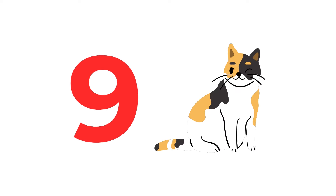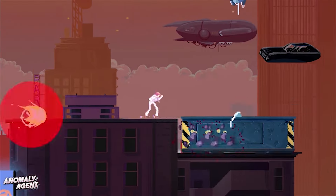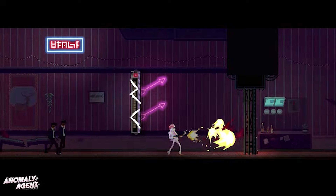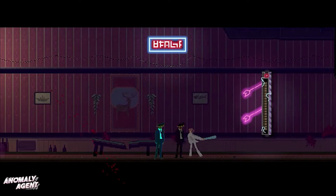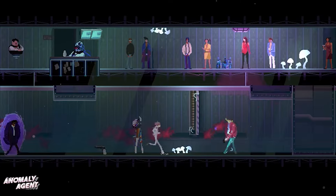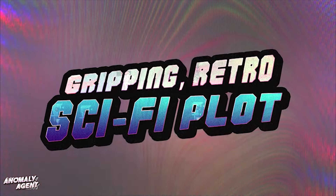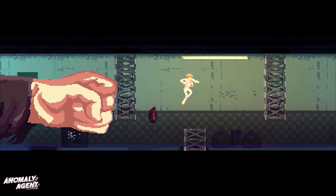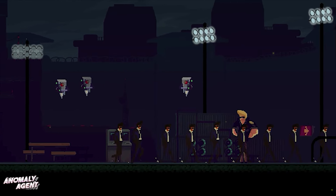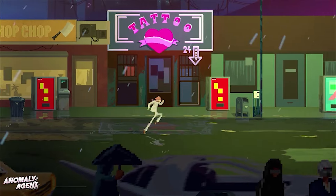At number 9, Anomaly Agent is currently at 30% off. With overwhelmingly positive reviews, Anomaly Agent is a cyberpunk action-adventure featuring fluid combat, a time-bending story, quirky characters and a catchy synthwave soundtrack. Punch or shoot through mobs of enemies and impact the story with your choices to stop the anomalies before the world plunges into chaos.